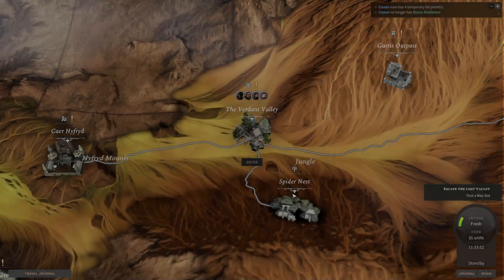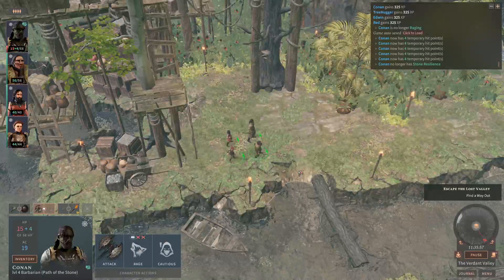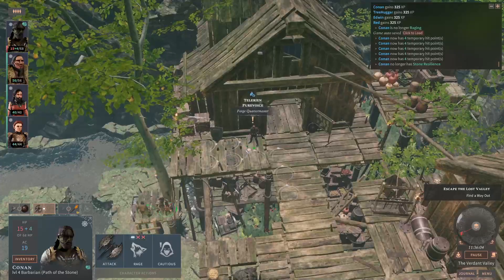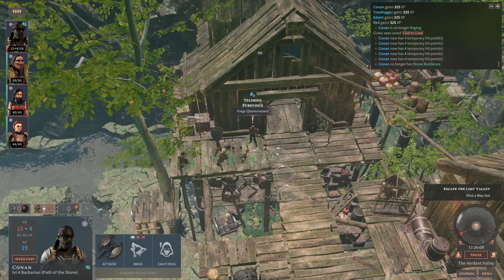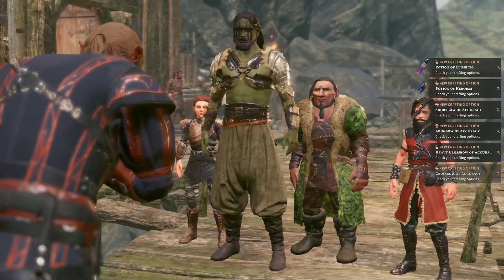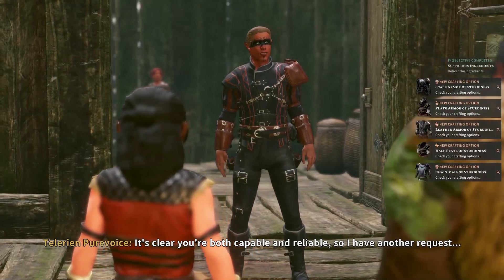I wanted to go to the Forge Outpost. We're gonna check the billboard, see if anything's different there. We're gonna get a reward from the spiders, I think. Lovely spider glands you brought me. Happy to help. It's clear you're both capable and reliable, so I have another request.